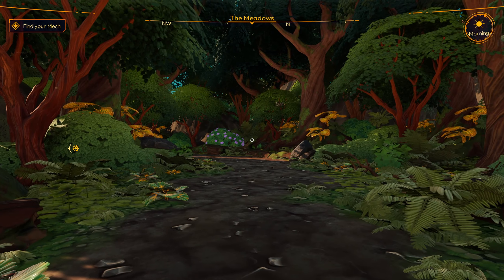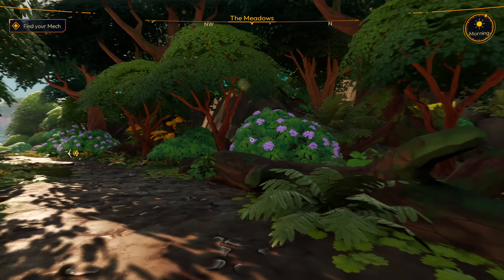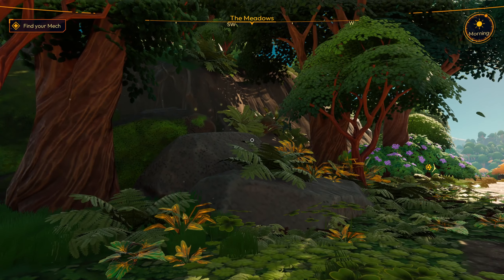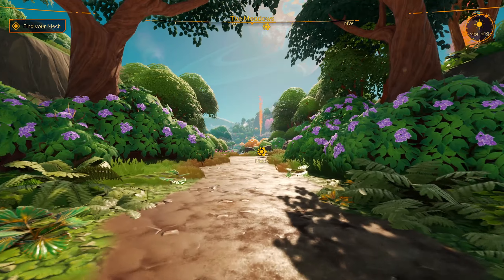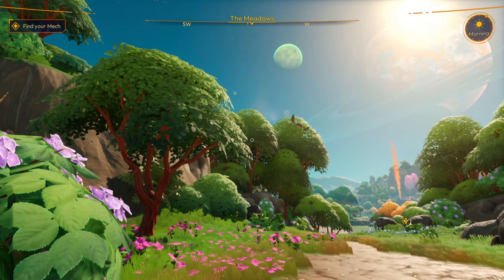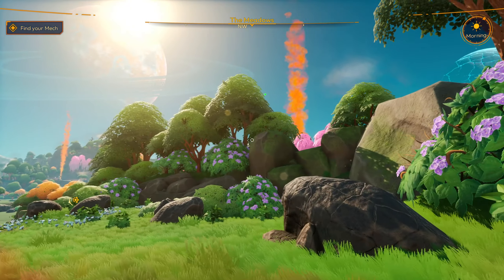I almost feel like I'm in Avatar. So the first task is to locate our mech. Wow, isn't this incredible? So lush and so colorful — we could all use a little color in our lives. This is very cool.